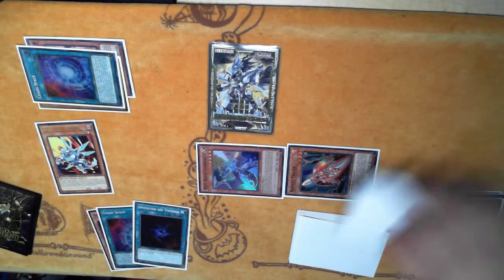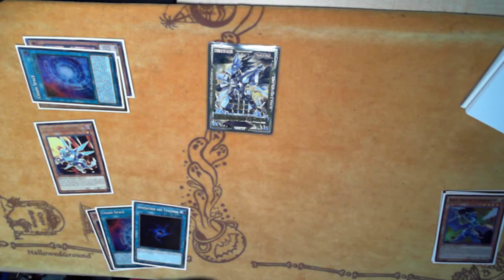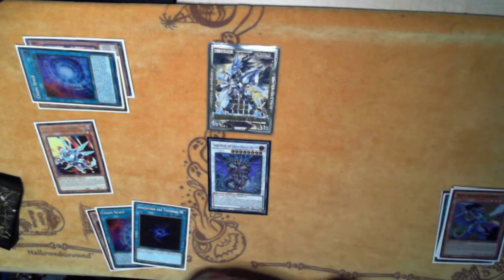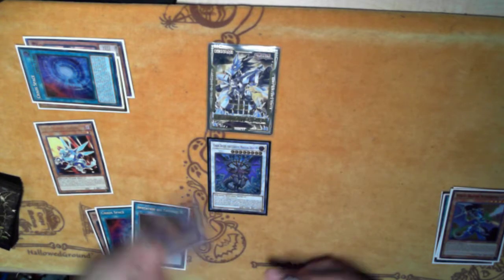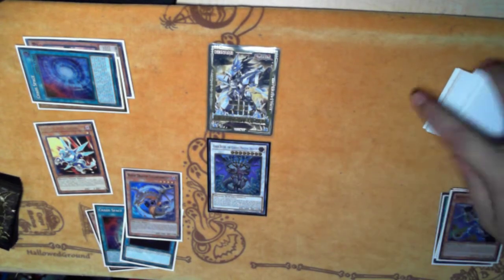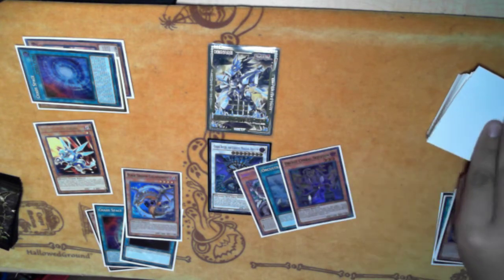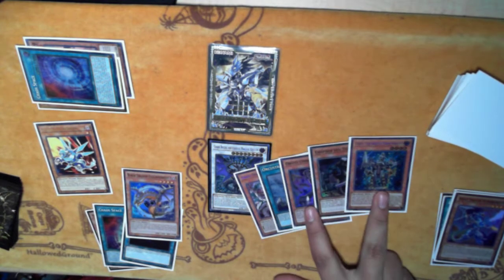From here we go into the big boy — Chaotic Ruler. Chain link one, chain link two, add the Black Dragon. Shuffle up, cut in half — one, two, three, four, five. That's really good; we were able to get Gear Suit and Skeleton, which is very strong.